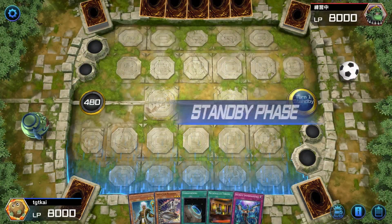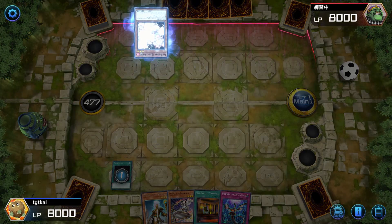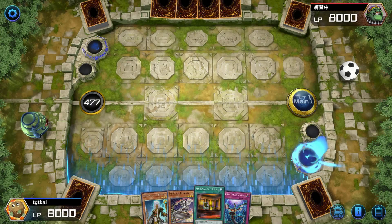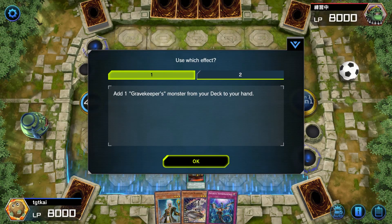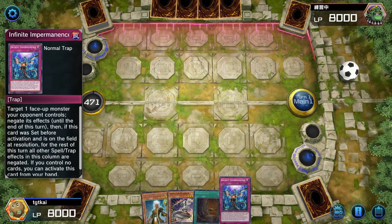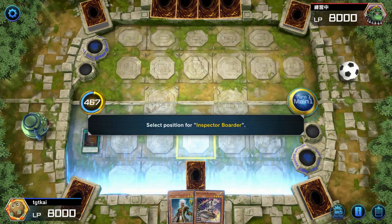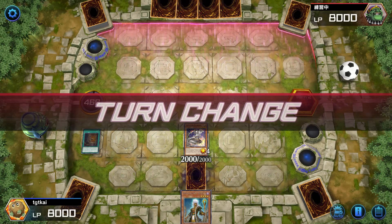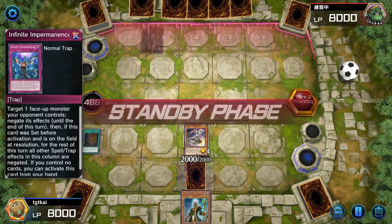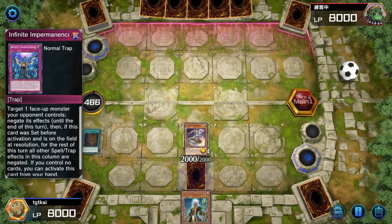Alright, we're going first and we have an actually fantastic hand - this is great. We have the literal optimal hand here, except for that happening which kind of blows. We're going to have to pivot a little bit but it's not that big a deal. Stop Terraforming - we can just get Commandant and get Necro Valley from him. Commandant, then we get rid of Commandant to get Necro Valley, set Imperm right in the middle, play Necro Valley over there, then Inspector Boarder, and then we wait. He can't activate monster effects, can't make graveyard effects, and we've got Imperm there.